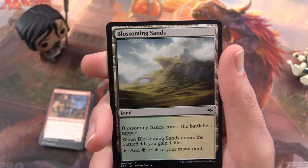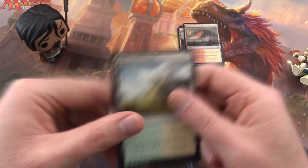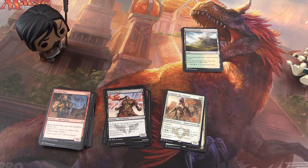Wonder if anyone plays him in EDH. And a Blossoming Sands and an Ad. So there we go — there's another set of Fate Reforged. If you enjoyed this video, give it a thumbs up. Hit the subscribe button if you'd like to see more Magic the Gathering unboxings, and have a great day. Bye.